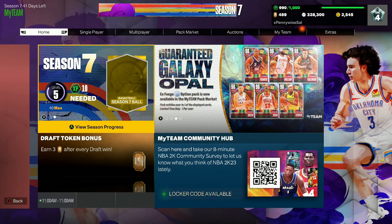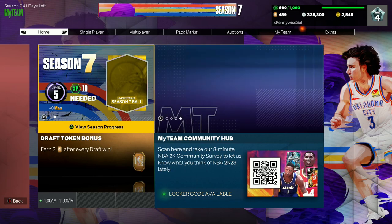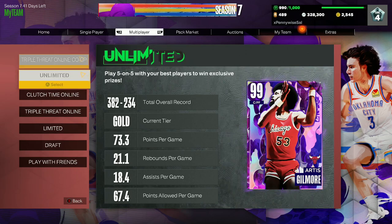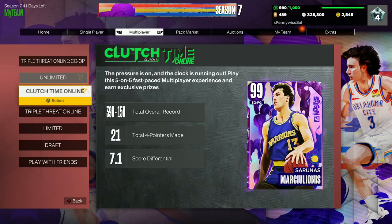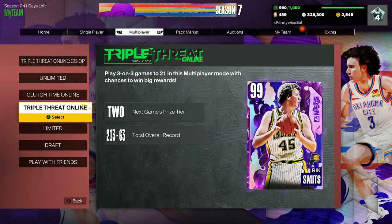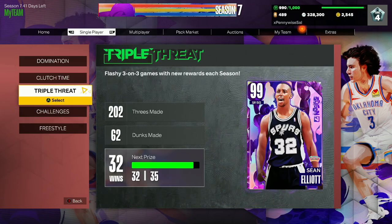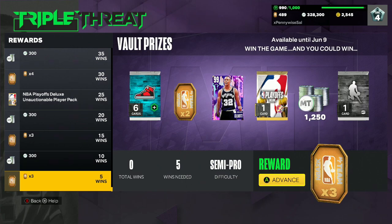In this video, I'm going to be showing you guys the fastest way to get the two new free RNG Dark Matters in Season 7 of NBA 2K23. The two free Dark Matters for the RNG in Season 7 are Rick Smith, number one, from all the online game modes, and Sean Elliott, from the offline game modes.